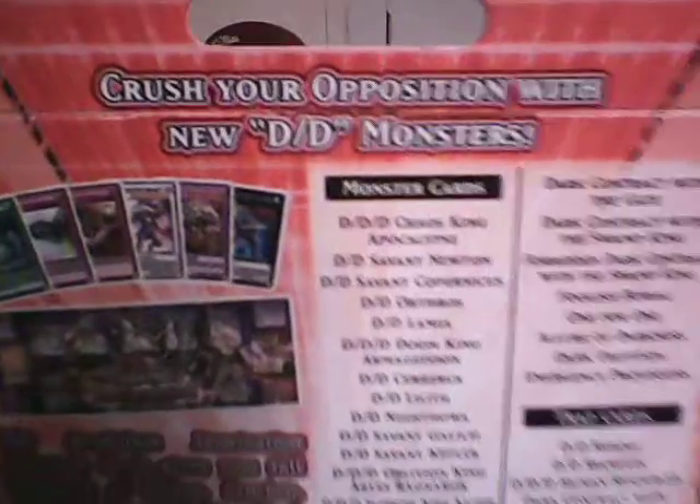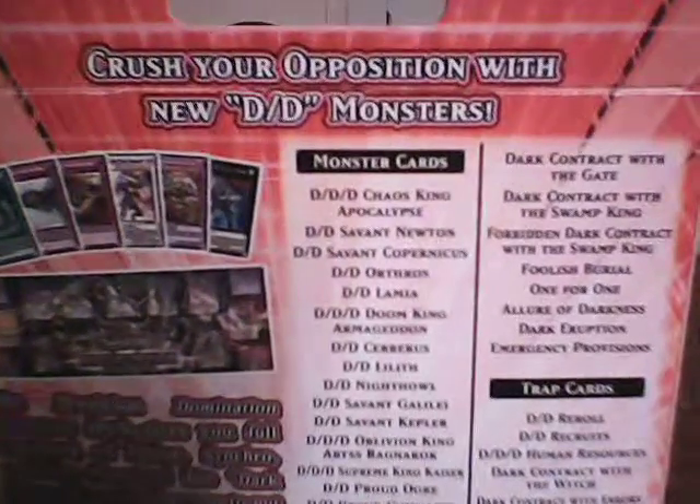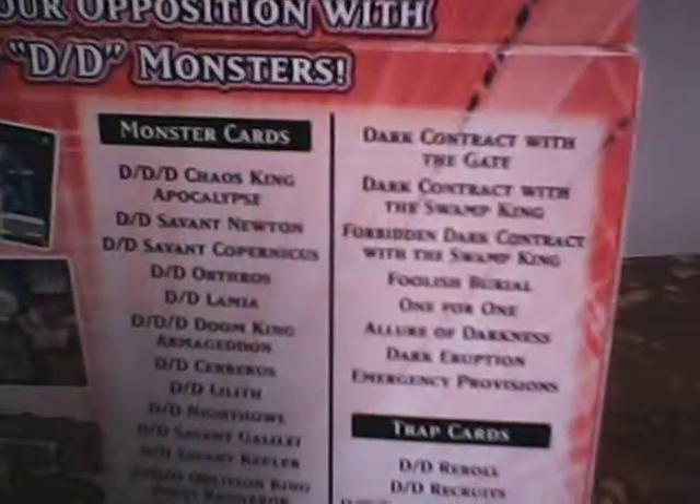On the back it says crush your opposition with new DD monsters. And as you can see there are monsters, spells, and traps. And in the set there's going to be DD Dragon Bane King Beowulf, Triple D Cursed King Siegfried, and Triple D Wave King Caesar. There you can see it in the cards.